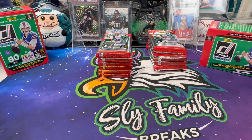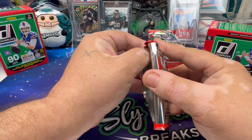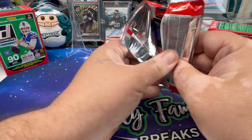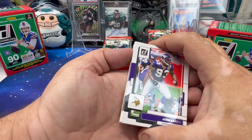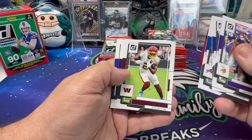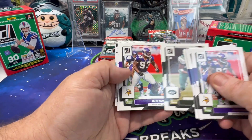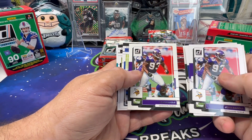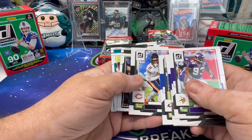I'll jump in with the first pack so you can see how we're going to fly through them. People have seen the base cards, so we'll look through the base stuff later and just flip through quickly. We're looking to see if we spot any of the full name variations — like the two John Randles in the same pack.